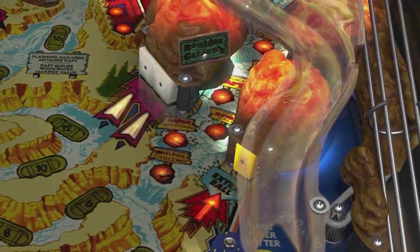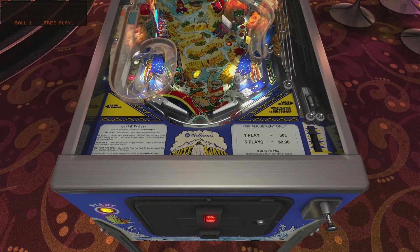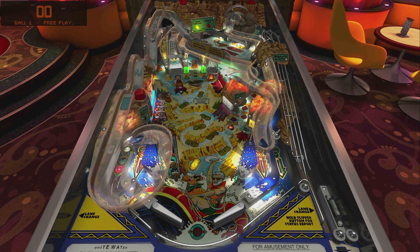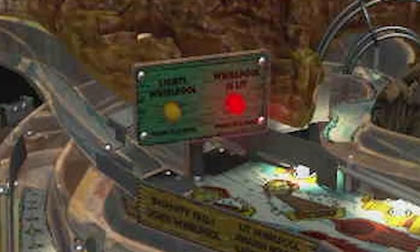Stay away from Boulder Garden — that is a drain field. To start this game you're gonna have a skill shot where you soft plunge and then shoot at the flashing green light. You get as many chances as you want on that soft plunge, and then once you shoot that green light you want to shoot at the red light. That's how you collect the whirlpool.